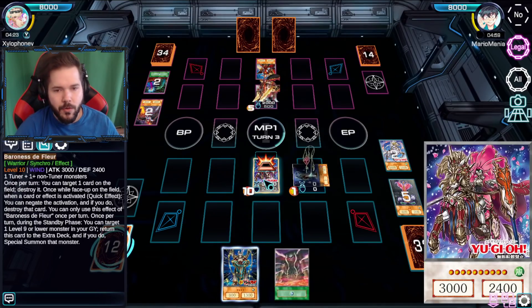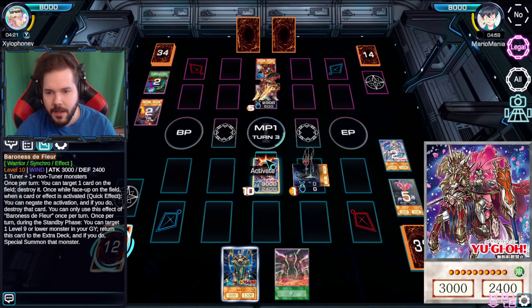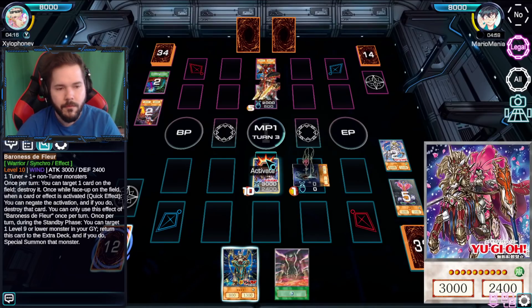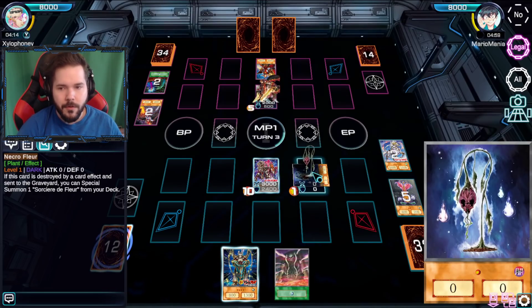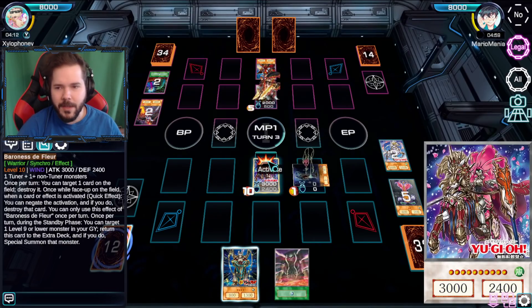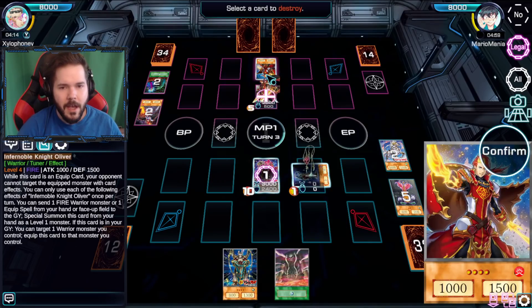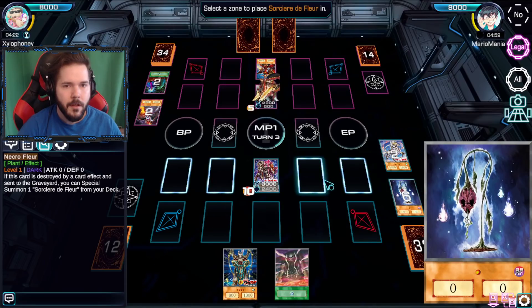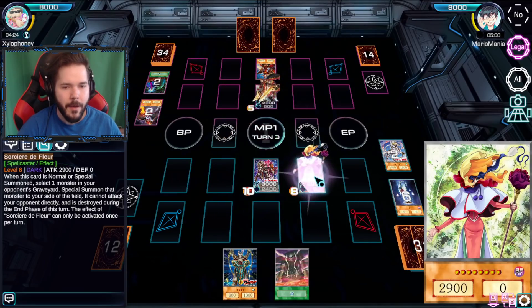It's got another activated effect. I love how Necrofleur is getting use now. Very obvious combo check - it's Baroness. I don't target you to destroy you, I target my Necrofleur. This lets my Sorcière de Fleur come out.